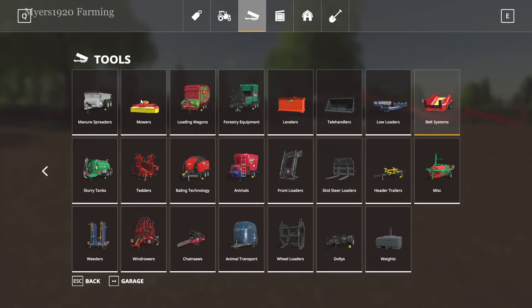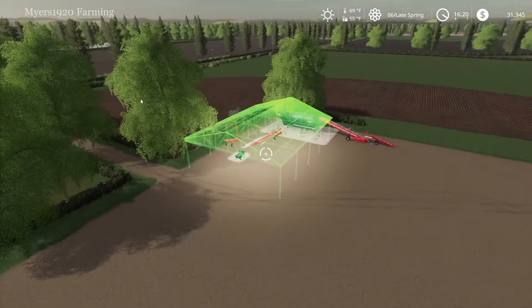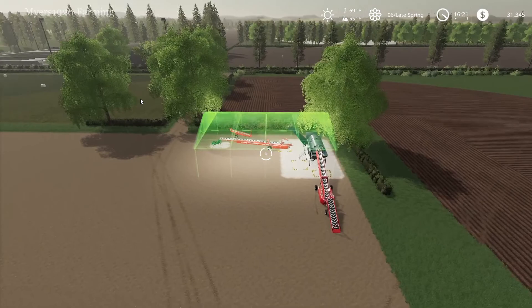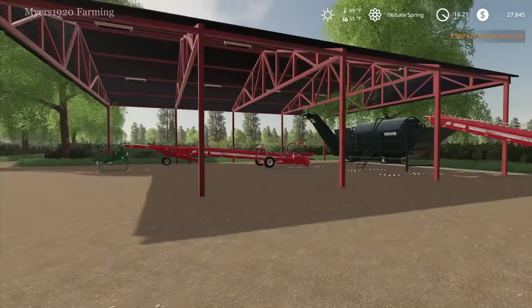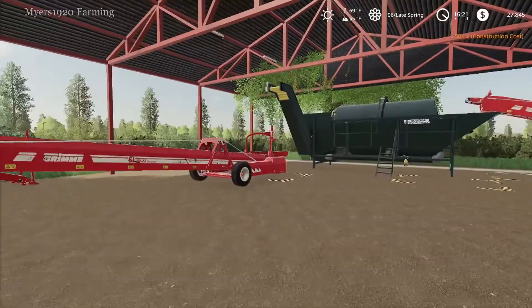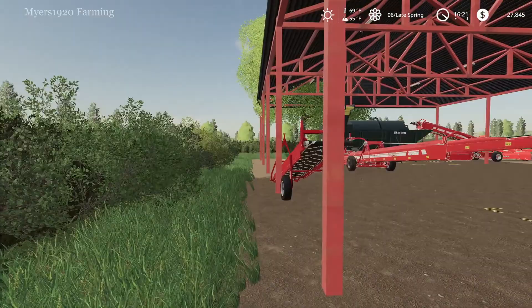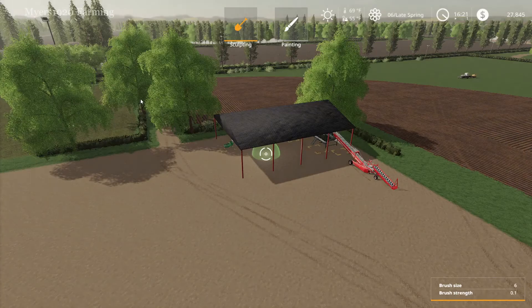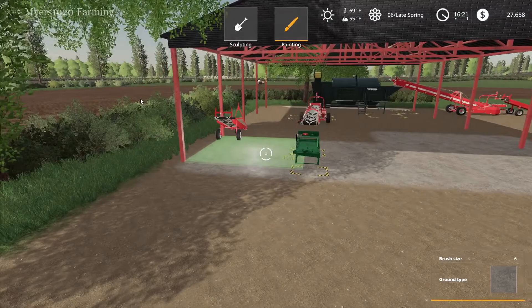Let's go ahead and buy the shed. We'll stick with the one we looked at before — $3,500 and I think it's big enough to house everything. Let's make sure it's all squared up. The sorter might be out a little bit but as long as everything else works it should be fine. It's barely high enough but it'll work — we'll have to get rid of that tree. It placed down the dirt so we'll have to sort out the ground on that end.